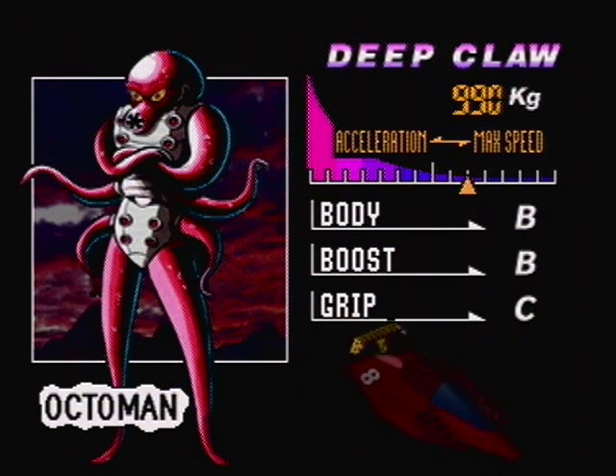Out of all 30, I choose the Deep Claw, which is piloted by — I am not kidding — an octopus. Certainly going to win points for character variety there.